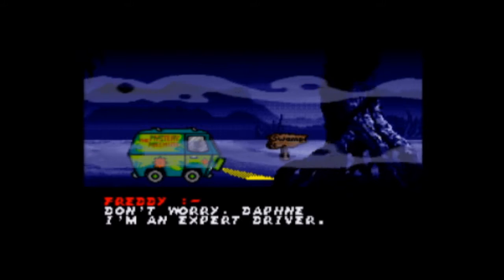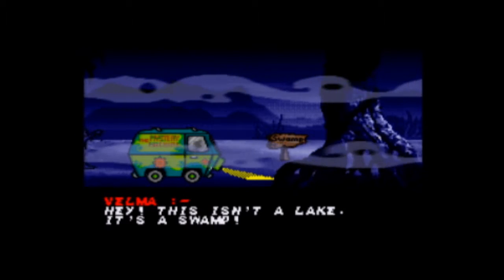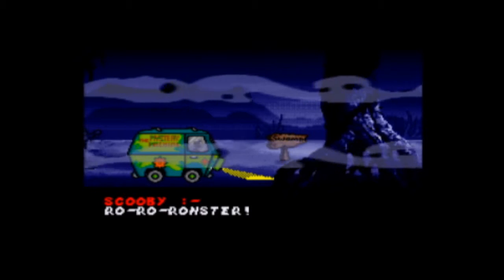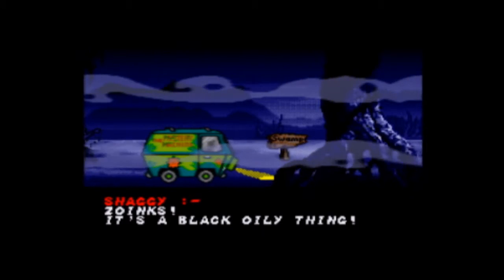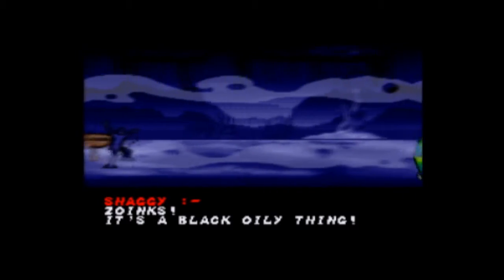Before each stage, a small story sequence occurs showing the gang arriving in the Mystery Machine to whatever abandoned location they're going to next. This one in particular is funny because they take a stop and then a tar monster just kind of stops behind their van and hangs out for a little bit. He just stands there, and then when the gang finally notices him, they take off and he chases like, 'Hey! Hey, get back here!'